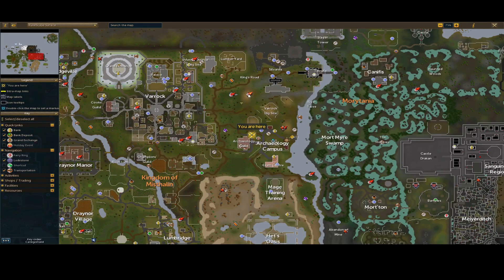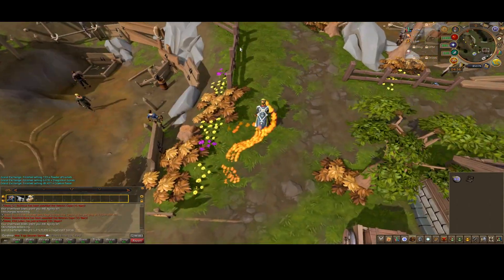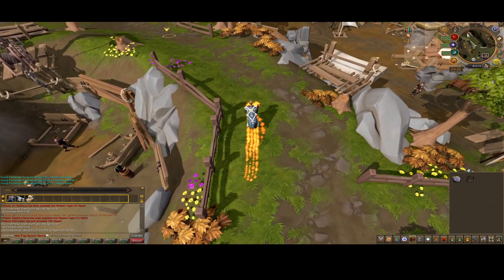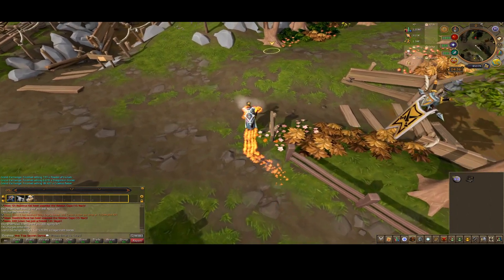If you don't have the archaeology journal, you can use the Vorok Lodestone Teleporter and run east, then north from there. With the archaeology journal, I teleported to the dig site and from there ran north until I reached the Ancient Door.